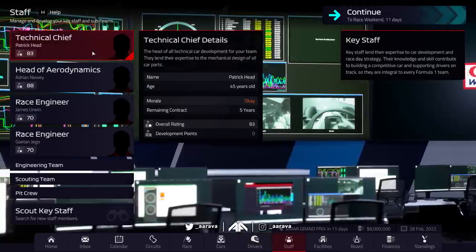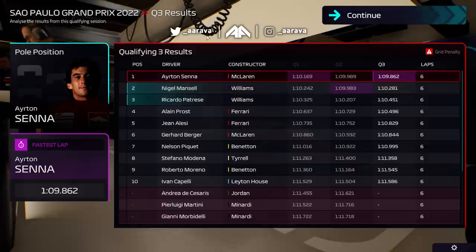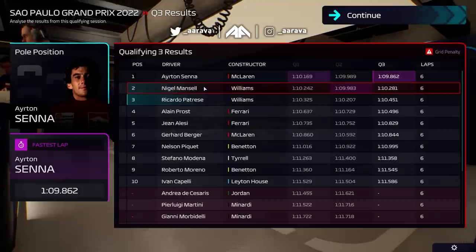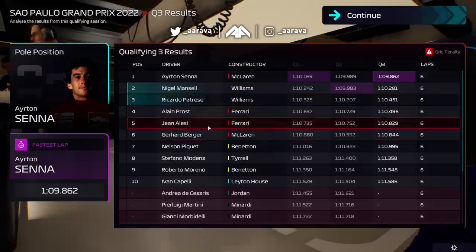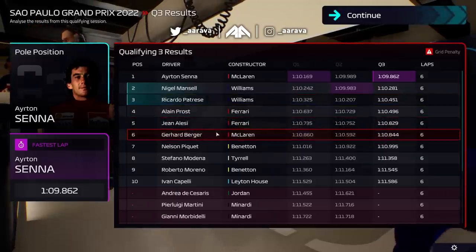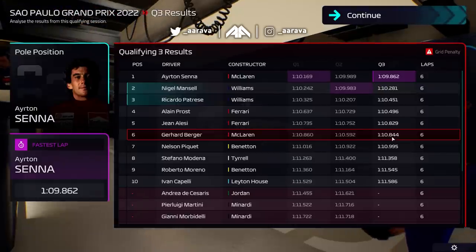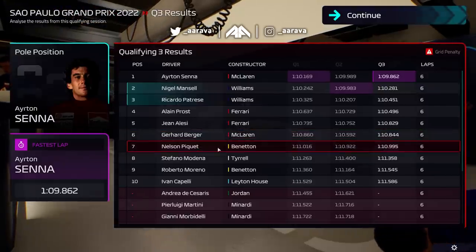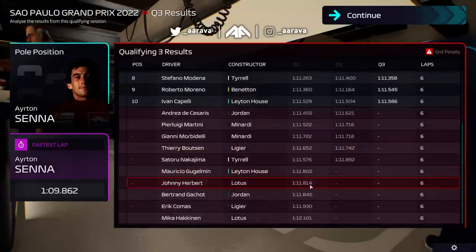Our technical chief here at Williams is Patrick Head, and at the time Head of Aero at Williams, Adrian Newey. So we're heading into the Brazilian Grand Prix in this video. Ayrton Senna on pole position for McLaren. Mansell gets on the front row alongside him. We've got Patrese on the second row alongside Prost, then a Ferrari of Alesi in fifth. Berger is off the mark compared to Senna by a whole second, down in P6, and Piquet, Modena, Moreno and Capelli round out the top 10.